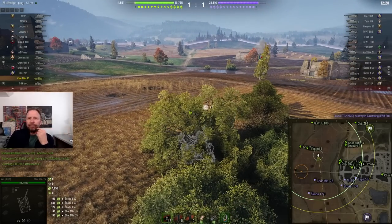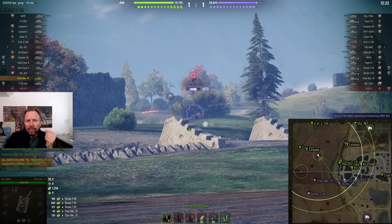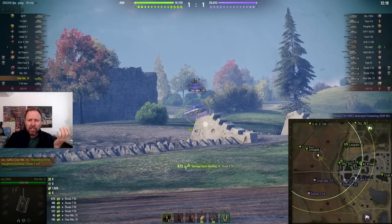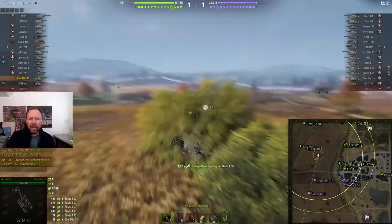He's at 1,200 spotting. He spotted the Skoda and the Leopard shoots the Skoda. That's a medium tank that's gone to that position there. The Leopard fires and he's up over 2,000 spotting assist. This position neutralizes that bush right there. He did not spot the Foch — Foch is too far — but he spotted the Char who made a mistake.